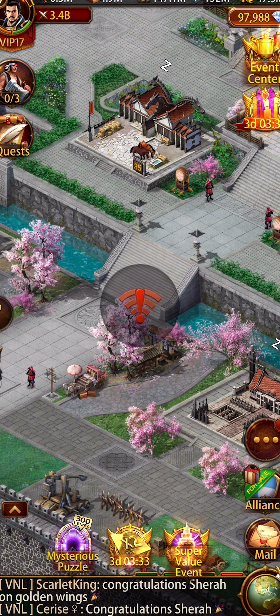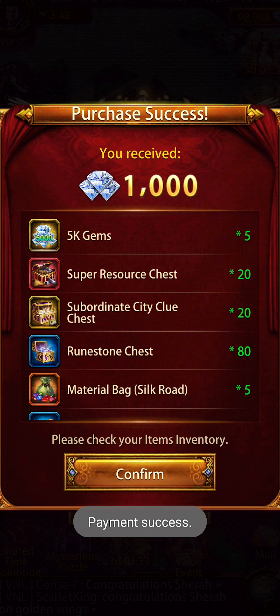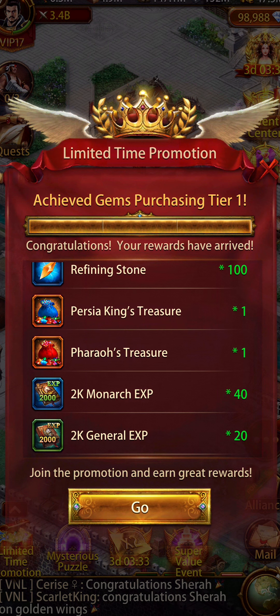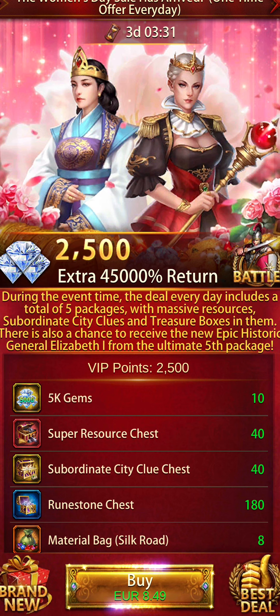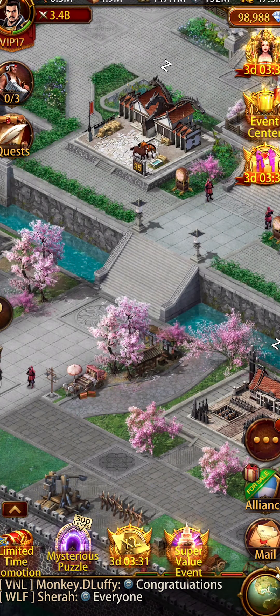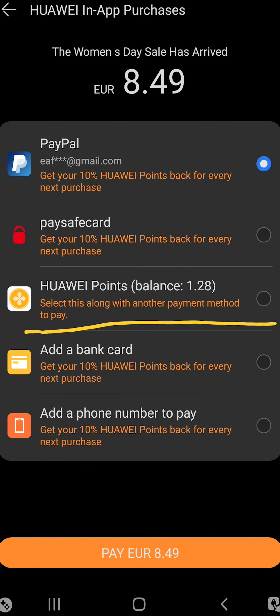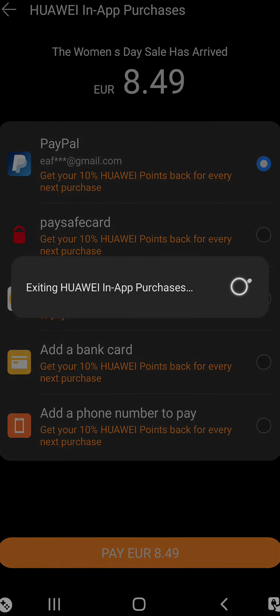We got the double down and the weekend purchase cashback — all those goodies. If you go back and try to make another purchase, you will see that you can use your Huawei points towards your next payment as a payment method. It says get 10% Huawei points back for every next purchase, which is really awesome. It doesn't matter how much you spend — this will actually add up in the long run.